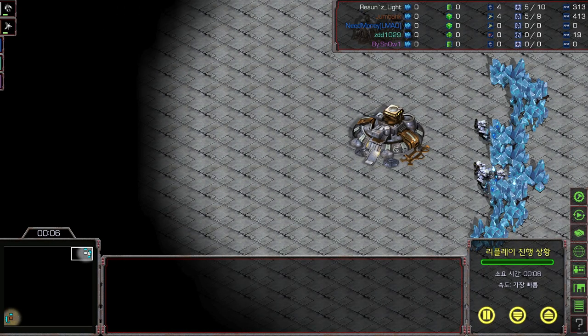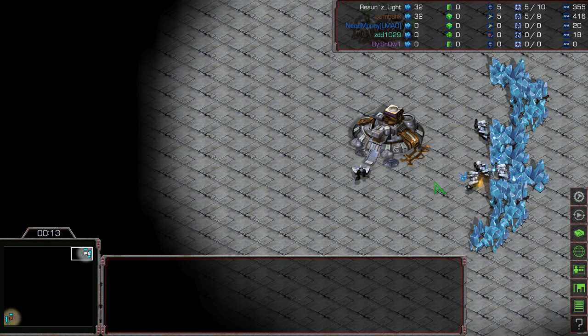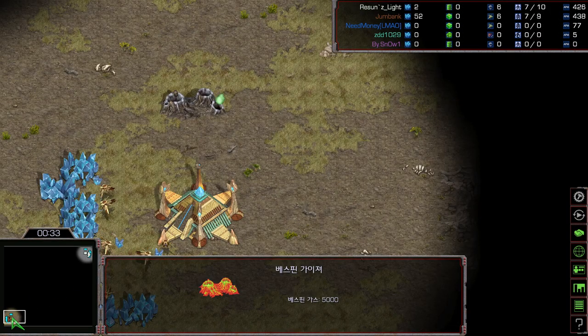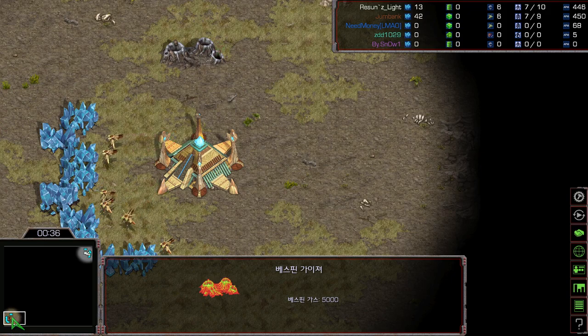Welcome back to another Starcast TV, I am Scan. Today we're going to see some very cool games between Light versus Shuttle. Spawning in the top right is the white Terran, this is Light, and spawning in the bottom left is the brown Protoss, this is Shuttle. We're going to be seeing a Terran versus Protoss matchup on Eclipse, which is a two-player map.